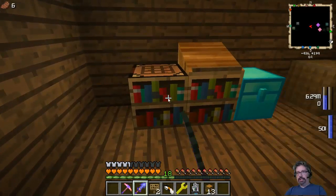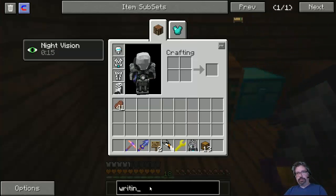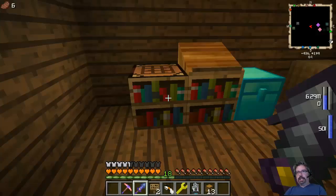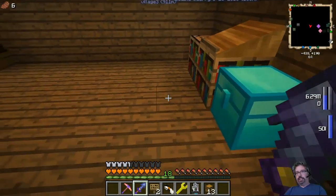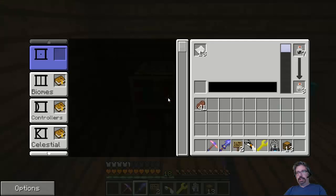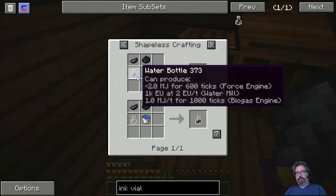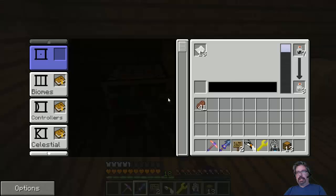So what we've got here — I've got a writing desk. I'm going to make sure I get these right so I don't give you guys misinformation. The writing desk is actually two blocks, and when you place it, it spans over two blocks in whatever direction you want it to go. Inside here goes paper on one side, and ink vials in the other side. An ink vial is made from water bottles and ink sacks. It fills up the ink reservoir and you can keep a whole bunch of vials in here and it will just keep on refilling.